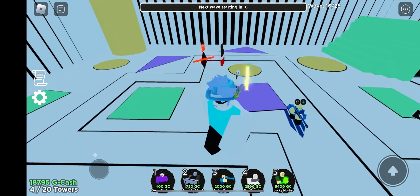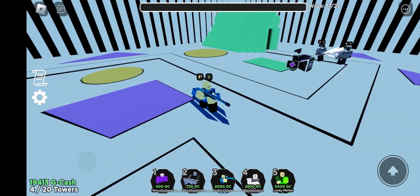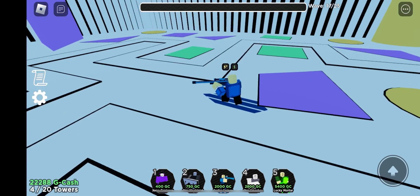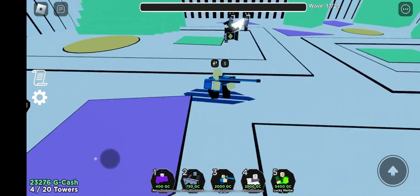Yeah, I'm gonna place this somewhere better. There we go. You can see that's the full surfboard. Here's the level one sniper. It's literally just a sniper, but you have a surfboard - a little bit of a reskin.